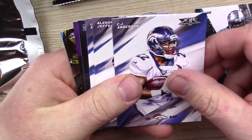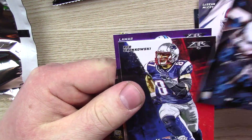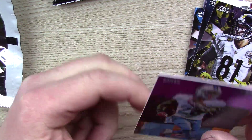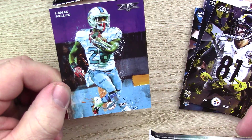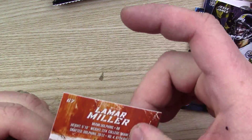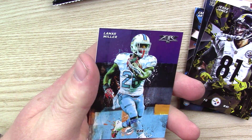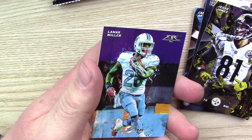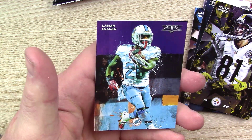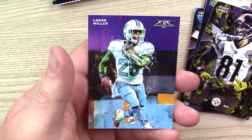Joick Bell, C.J. Anderson, Alshon Jeffrey, LeSean McCoy again. Alright — Cameron Artis-Payne Rookie, Rob Gronkowski. We got a Jesse James — that's a rookie refractor. And then this must be a magenta... actually it's blue. It's numbered 10 of 50, so that's pretty cool. It says blue is 55... I see purple — purple says it's 109. I don't know unless they just have their numbering wrong. But that's cool, numbered to 50.